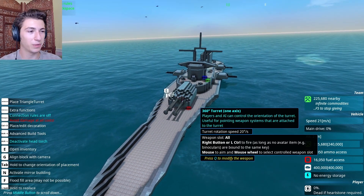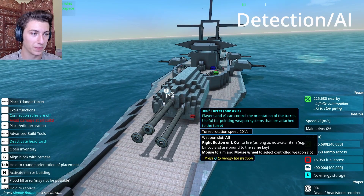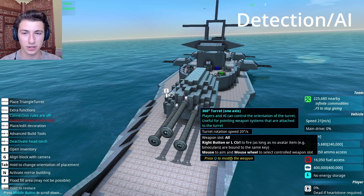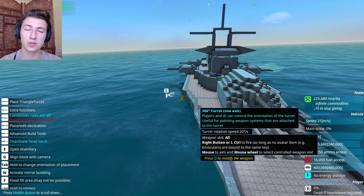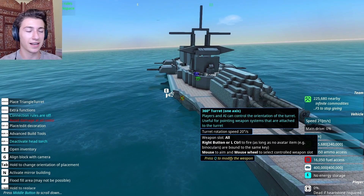The final big area we're going to address is detection. The ship doesn't have any kind of detection components, anything like that. And with that, the AI could use some tweaking. So we're going to attack those three areas today with the Vanguard.